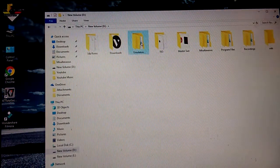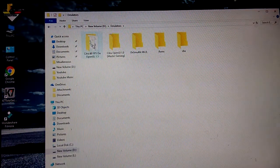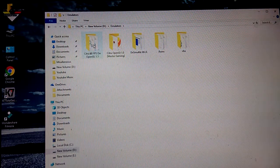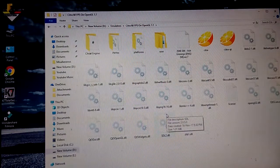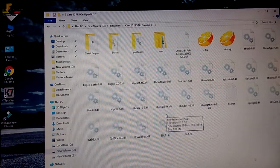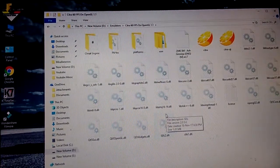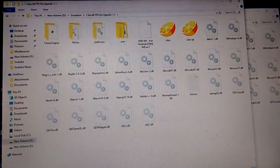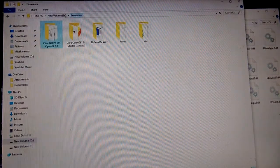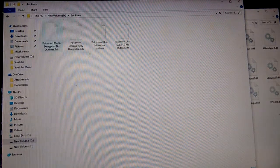Today I'm going to be showing you a build of Citra which can run on OpenGL 1.1 with 60 FPS. Yes, it's very very fast. I'm going to be showing the real gameplay, so let's run some games in it.